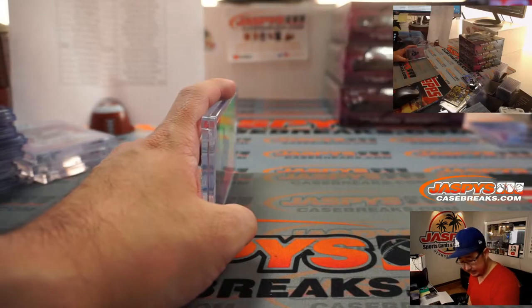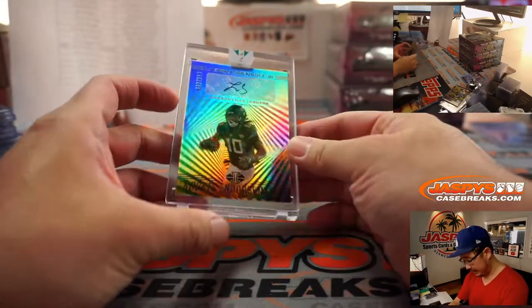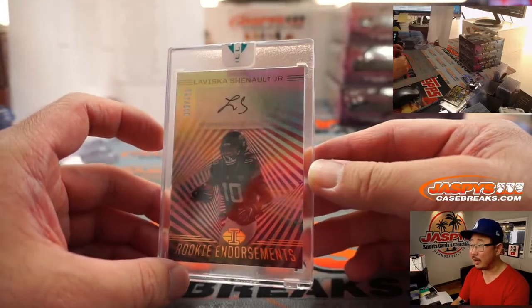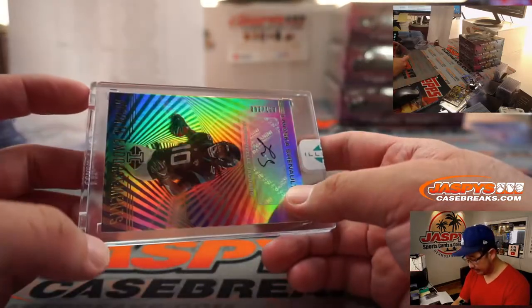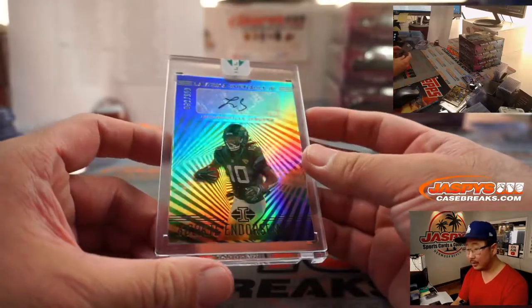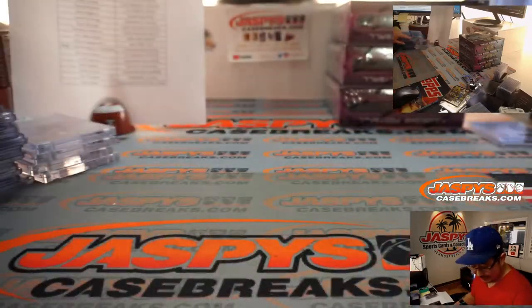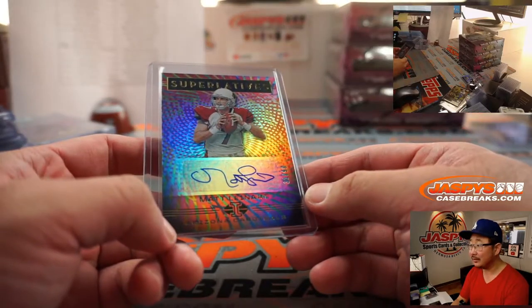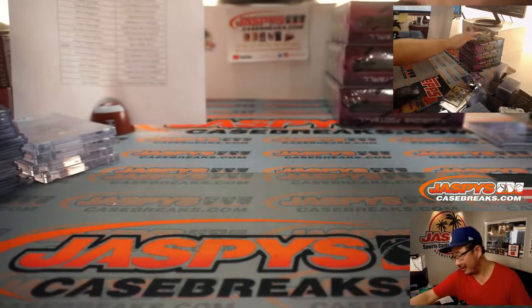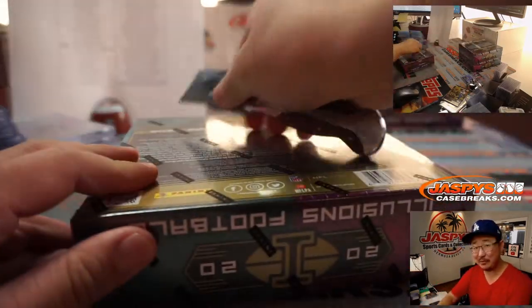The encased is LaViska Chenault Jr., Jaguars — Eric J., last spot. Mojo strikes again. 92 out of 150 on that one. Matt Leinart's autograph — that doesn't look like Matt or Leinart, right? Looks like he signed it in the car, like in a moving vehicle.